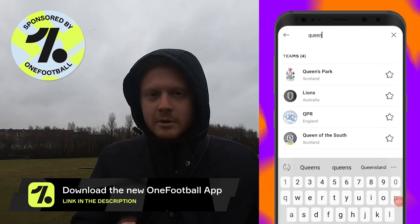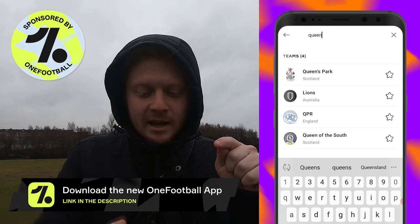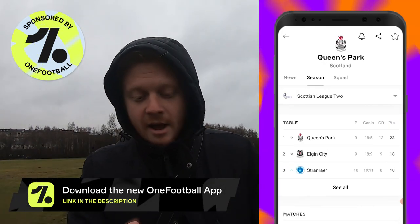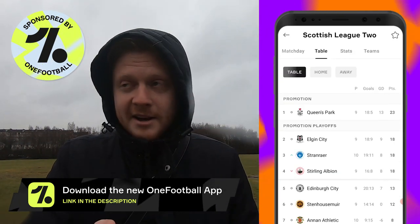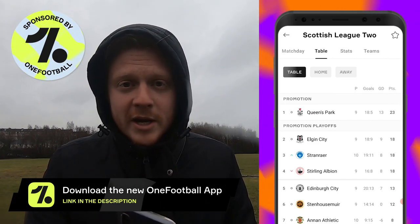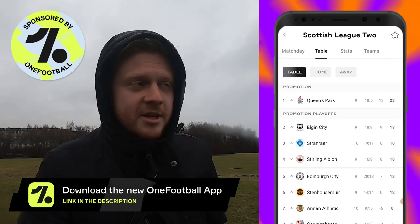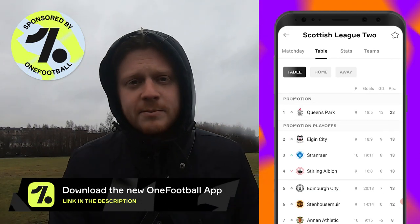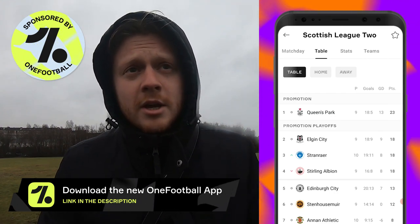For context for anyone who has downloaded the app, don't skip this part — I'm going to look at Queen's Park and what they're doing right now. As you can see they're top of League 2, the fourth tier of Scottish football, above teams like Elgin, Stenhousemuir, Albion Rovers and others. Today's sponsor: if you're looking for a football app, go to the first link in the description box and download it using that link.